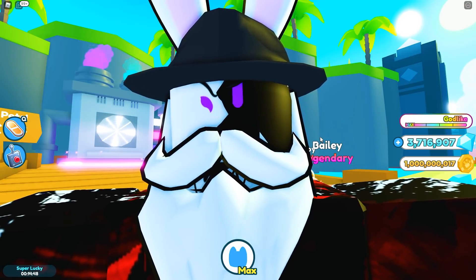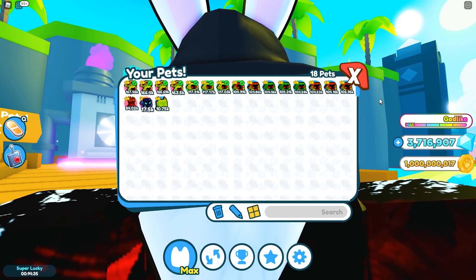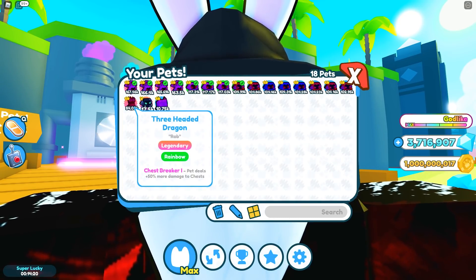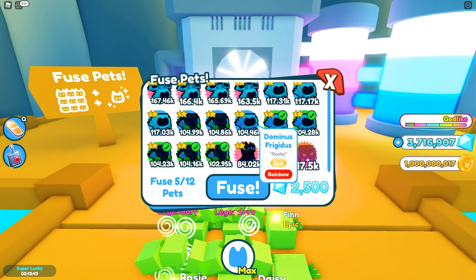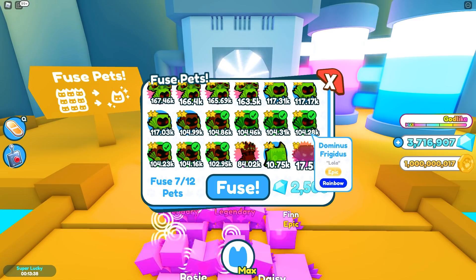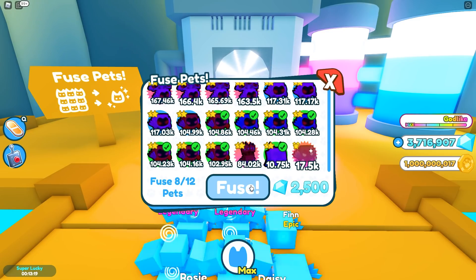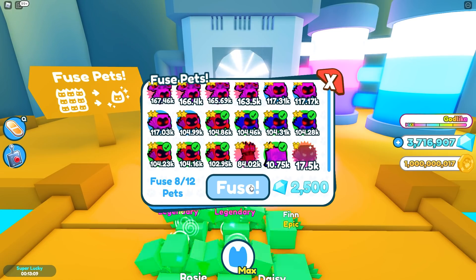It's not over yet — we still have seven rainbow dominus left in our inventory and I have no interest in not throwing these in. Last time we threw seven rainbow dominus in the machine we got a rainbow three-headed dragon, so I'm curious what we'll get today. Can you just imagine if we somehow pulled another rainbow demortis? I'm even going to throw in a cheerful yeti just because — bringing it up to eight pets total. I feel good. We've now 100% confirmed that 12 rainbow dominus is indeed the way to lock in a rainbow demortis.